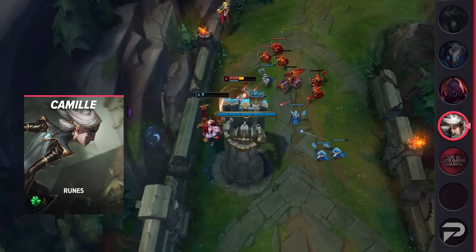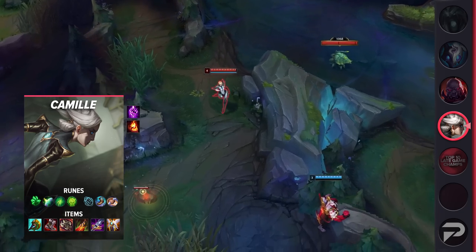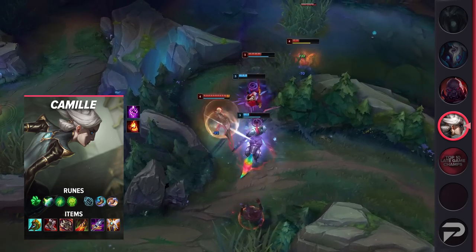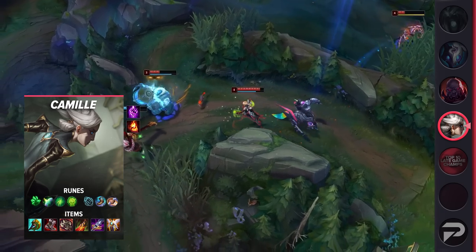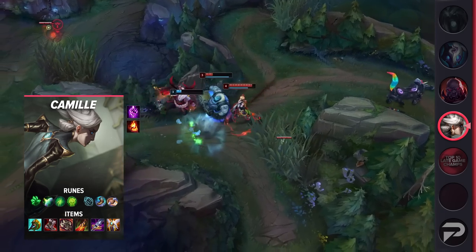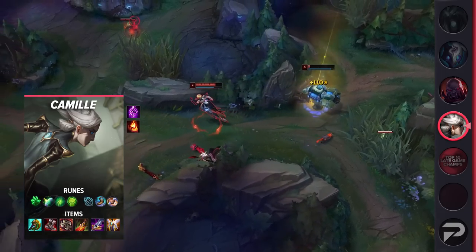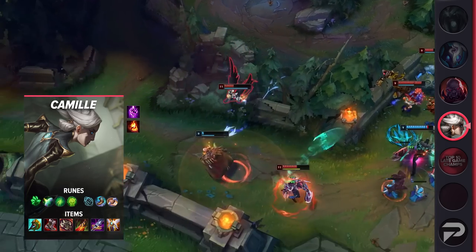Overall, if you need a safe champion that can hyperscale top lane, then make sure you check out Camille. Taking a look at her build, you'll be taking Teleport and Ignite as your summoner spells. If you're just starting out with Camille, feel free to take Flash until you get used to her hookshot range. As for your runes, you'll be taking Grasp, Shield Bash, Second Wind, Unflinching, Magical Footwear, and Biscuit Delivery. These runes will give you a great trading pattern thanks to your Q and passive. The sustain from biscuits and Second Wind will help you scale easier.